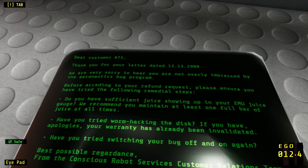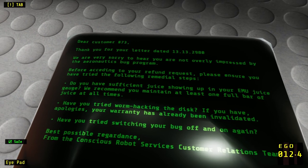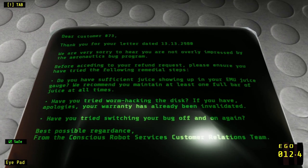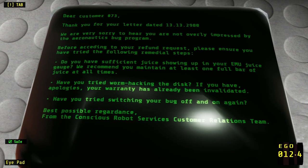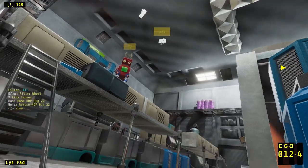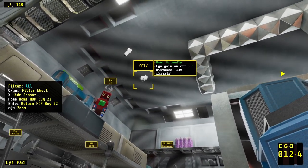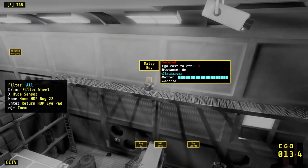'Thank you for your letter. We were somewhat aghast to see you still using the ego-inefficient legacy lift installations in and around the launch site warehouse facility. With your bug aeronautics program, you should most certainly be on the lookout for opportunities to conserve ego. This message brought to you by the CRS egonomic department.' That is, I think, the game's subtle way of telling me: you spent ego to use the lift? That was five ego, my dude — you could have solved this in other ways. Oh yeah, it is an actual worm — worm hack.